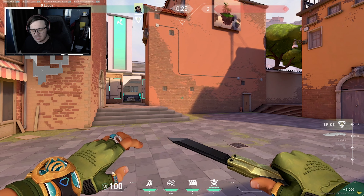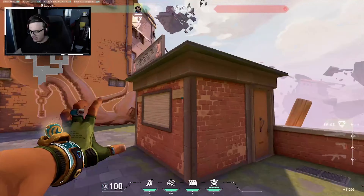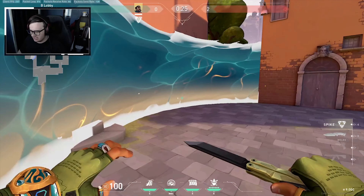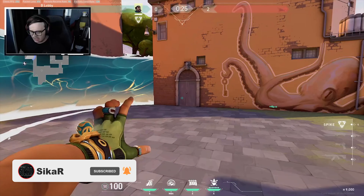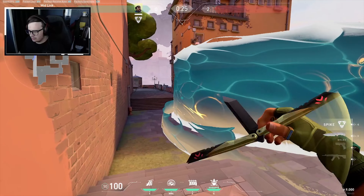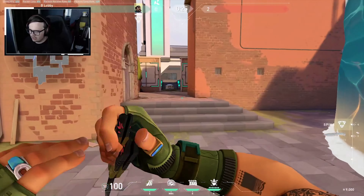Another thing to know about Harbour's wall is it has a maximum curve depth that it can actually achieve. A simple curve is effective for 90% of the stuff you use it for, but if you flick too quickly it kind of messes the curve a little bit. So be careful when you're using these walls, especially with some of the lineups.